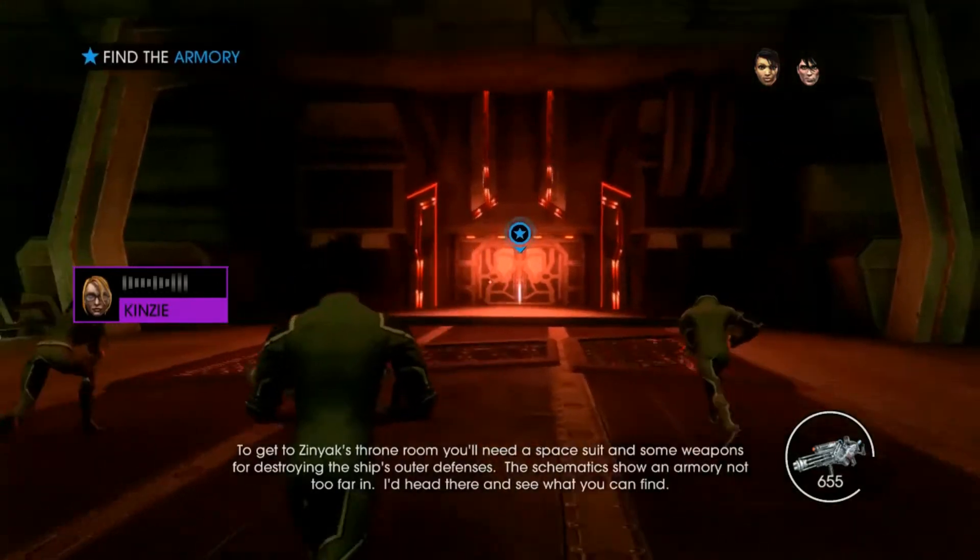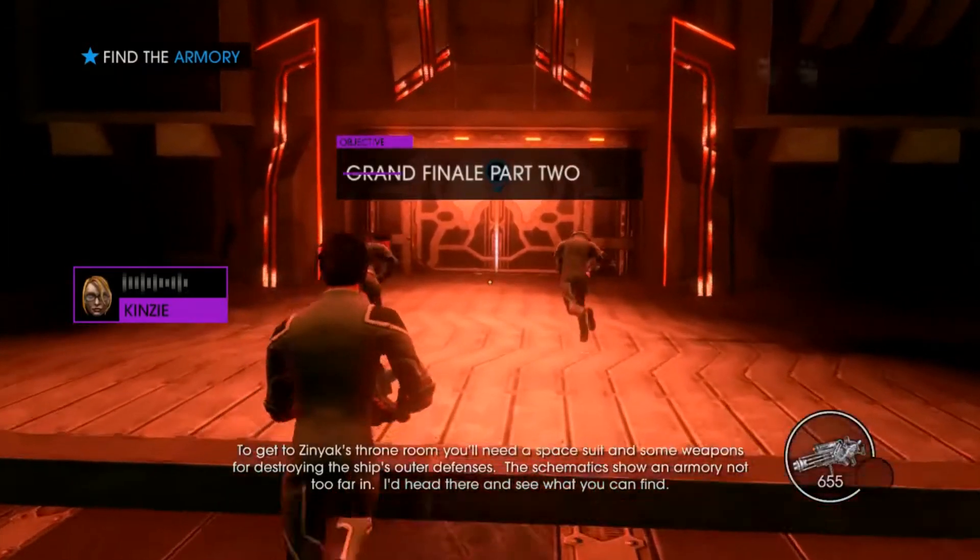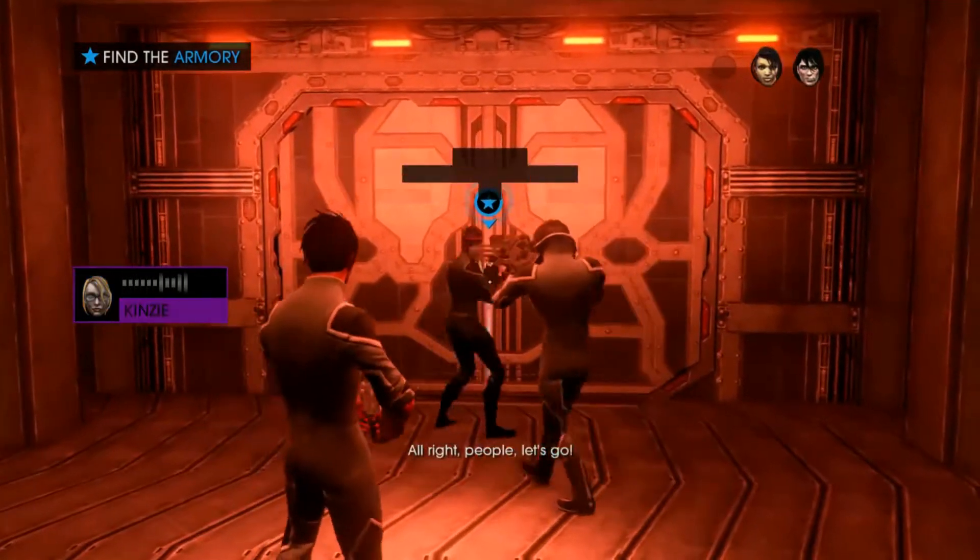To get to Zinyak's throne room, you'll need a space suit and some weapons for destroying the ship's outer defenses. The schematics show an armory not too far in. I'd head there and see what you can find. Alright, people. Let's go.